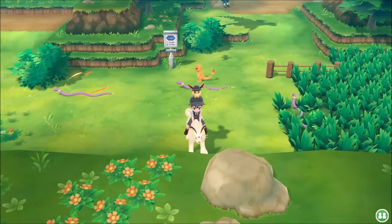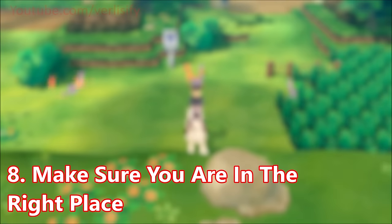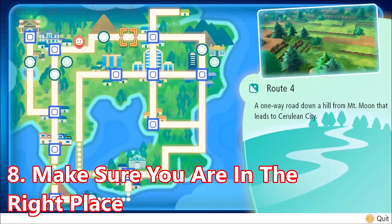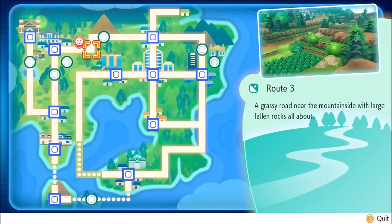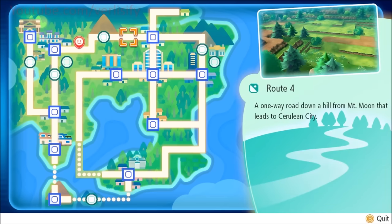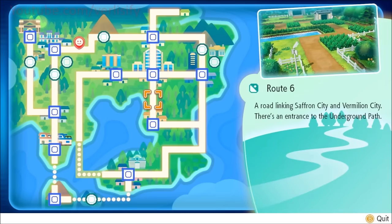Unfortunately, some routes are just completely useless. Route 4 is almost identical to Route 3 but you'll find fewer Pokémon there. On the east side of Mount Moon you can only find one little patch of grass right before Cerulean City — only four Pokémon can spawn there at a time. Route 5 has those ledges and it's hard to manage, but Route 6 has the exact same spawns. Do your research for the routes where Pokémon can spawn — you might be farming in the wrong area when a better route has the same Pokémon with higher spawn caps.